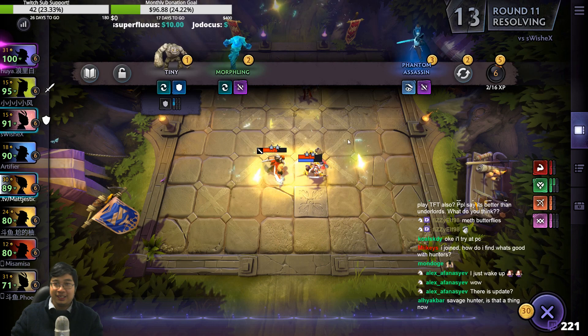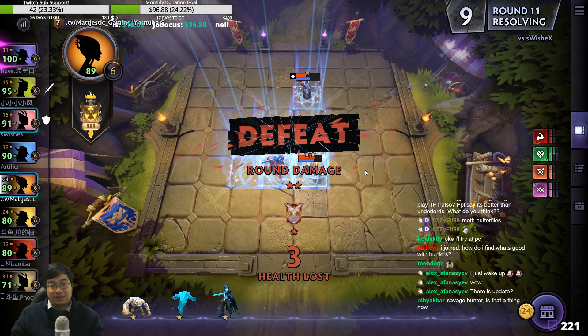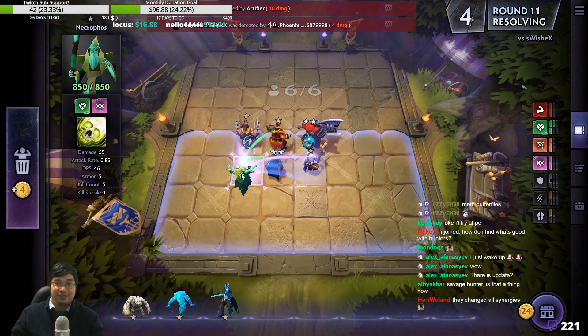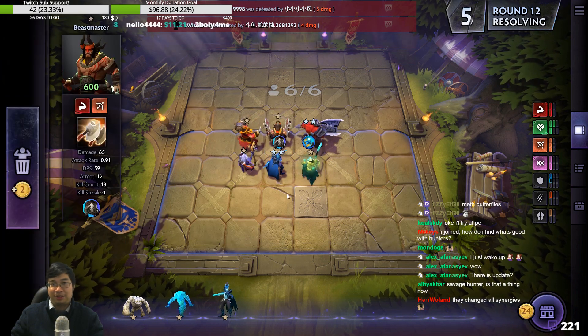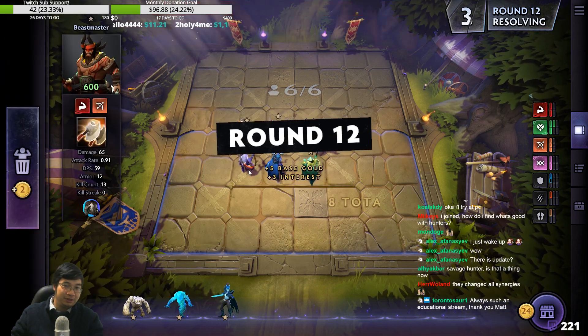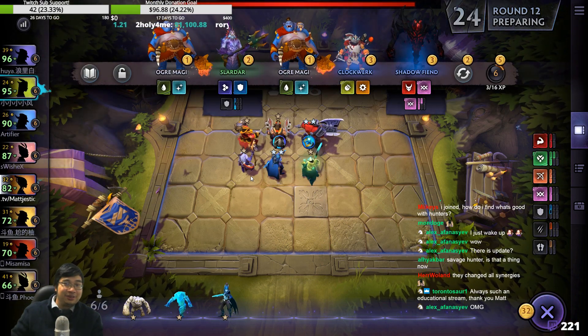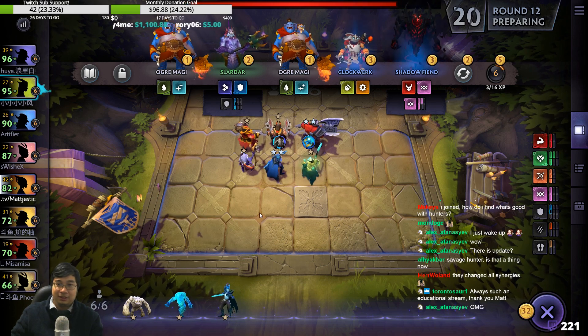Savage Hunter can work. Evil Bloodseeker fountains again. It's hard to reposition as well — maybe like this. But it's just the fact that you wish I didn't cast. Should've been much better.